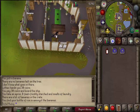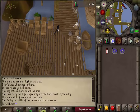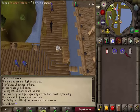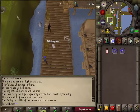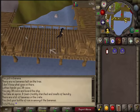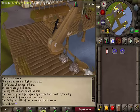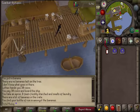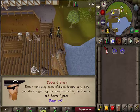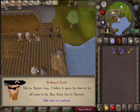Exit the food store and return to Redbeard Frank. You may drop your white apron. When you've returned to Redbeard Frank, talk to him and he will hand over the chest key. Once you have that, use your teleportation method to Varrock or else just run there.